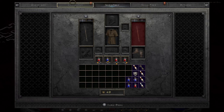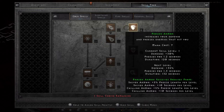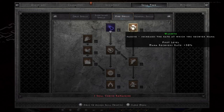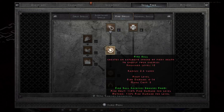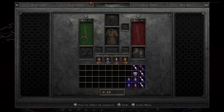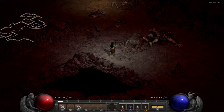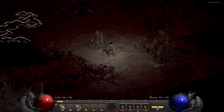We have one skill point to assign. I'm going to put it into Warmth — I need my mana to regenerate faster. In the skill tree, there are level requirements: you need to be level 12 for Fireball, level 6 for Inferno. It's standard skill tree progression. On the character screen, I'm allocating points to vitality and energy since I need both mana and life as a sorceress.